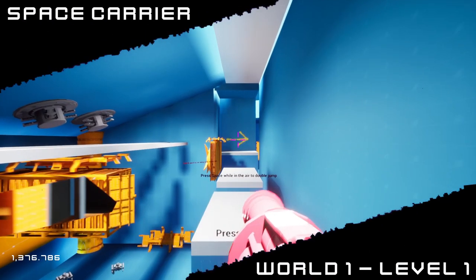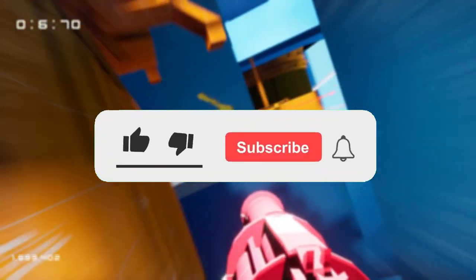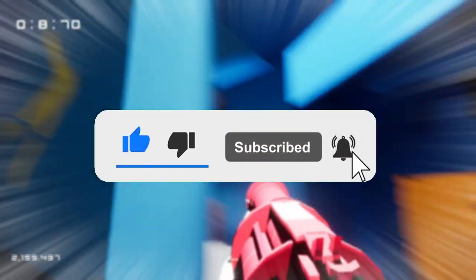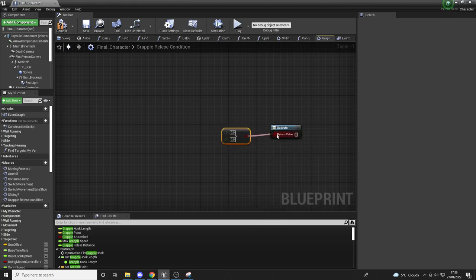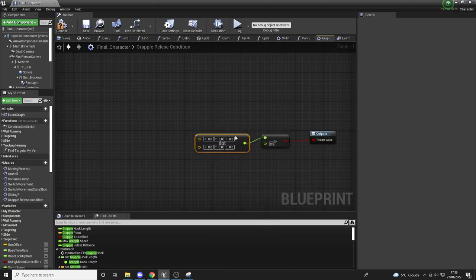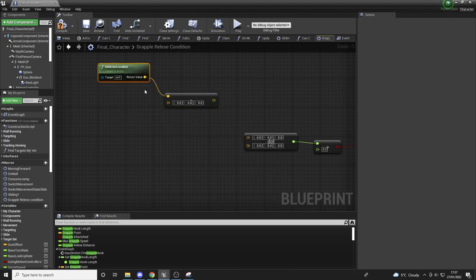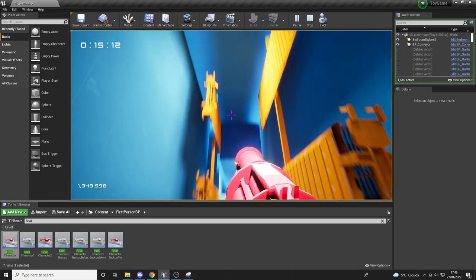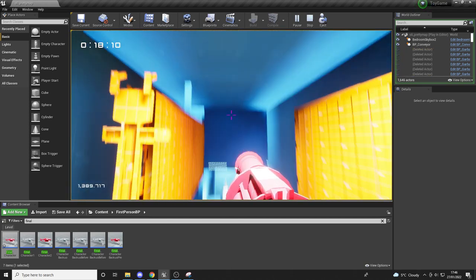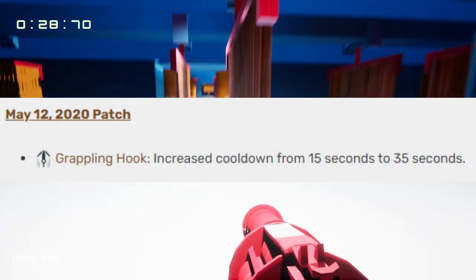We've also got a new mechanic in the works relating to the grapple, but you'll have to wait a little longer until we reveal what that is, so don't forget to subscribe and hit the notification bell so you don't miss that cool new content drop. Once we're happy with the new grapple mechanic, we're looking at reworking the current existing one, as it's got its fair share of bugs, and now that it's been in the game for some time we feel like it doesn't really fit with the rest of the game, at least not in its current state. Please drop us a comment below telling us what you think of the grapple as it is right now, because your feedback is important and we wouldn't want to make drastic changes to something people enjoy.